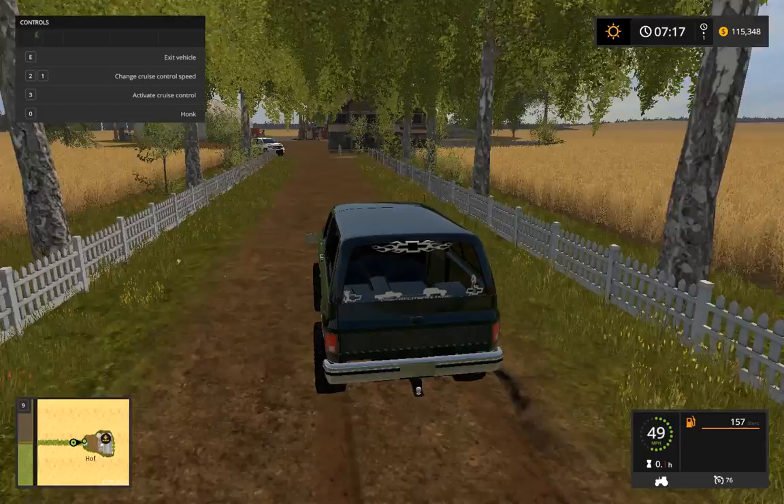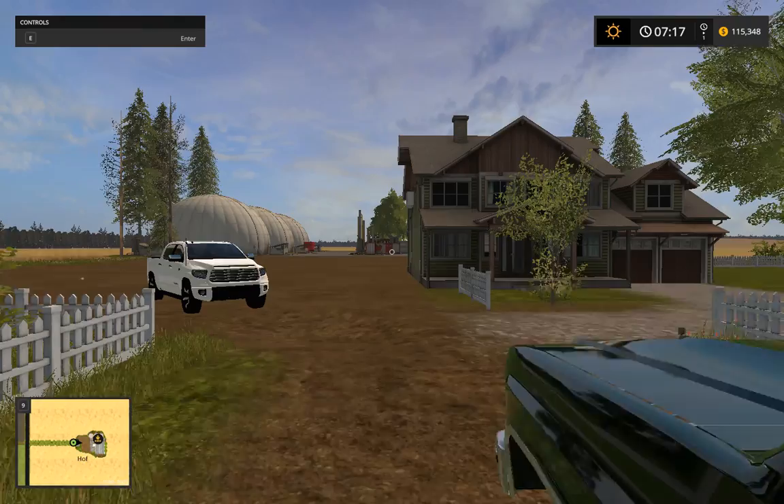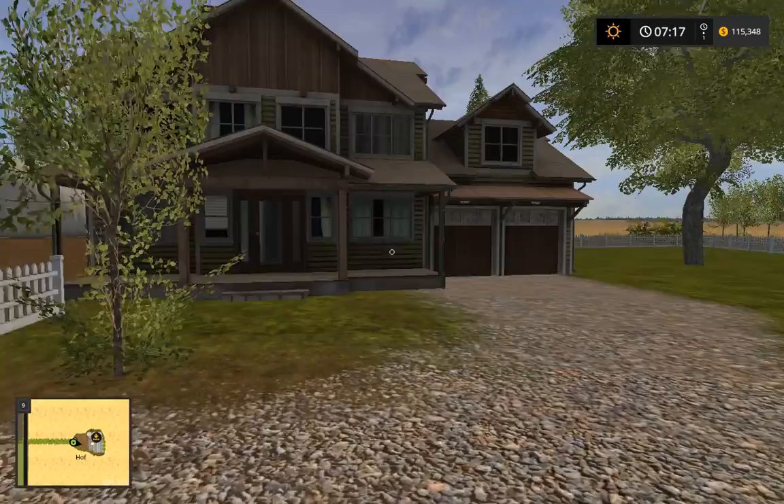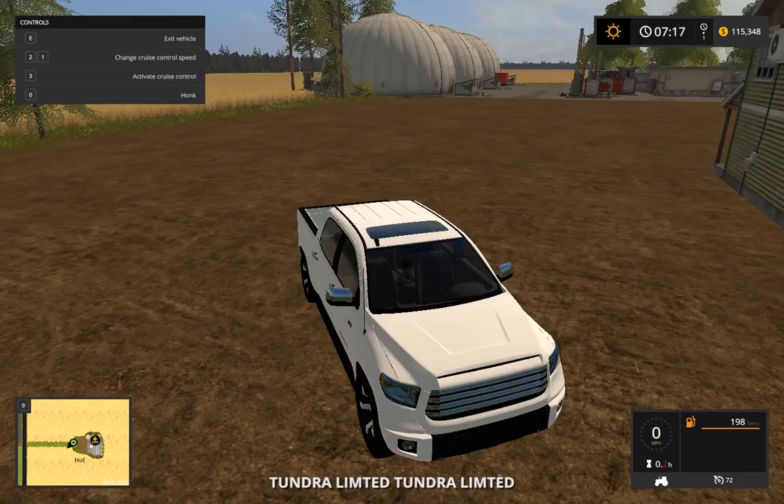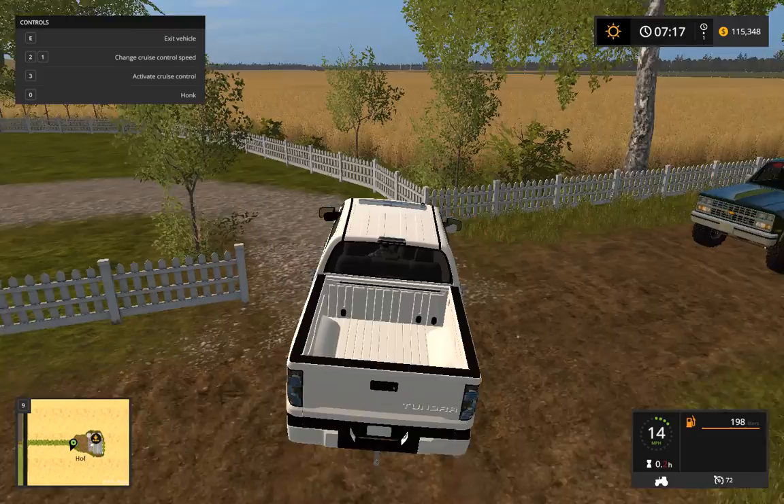The house I was talking about adding near that station over there — this is the house right here. Oh, we got some potholes! Let me park the Tundra back in here.